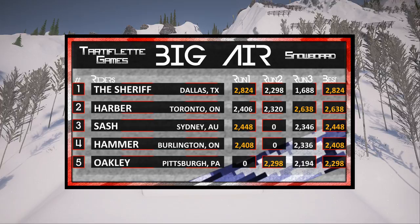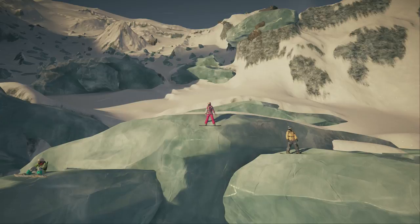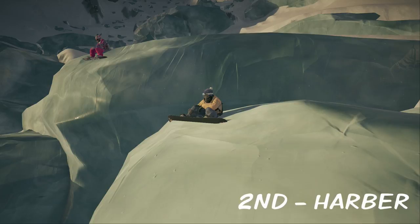That wraps up the action for today. With a shocking first-round victory run from the Sheriff, Dallas, Texas is going to pull it out with 2,824 points, followed by Harbour with 2,638, Sash with 2,448, Hammer with 2,408, and Oakley pulling up to the rear with 2,298. What a wonderful day — we couldn't have asked for a better day of competition. They put some big tricks down on those ramps, and all three podium finishers are just hanging out on a glacier, relaxing after a big day of competition.